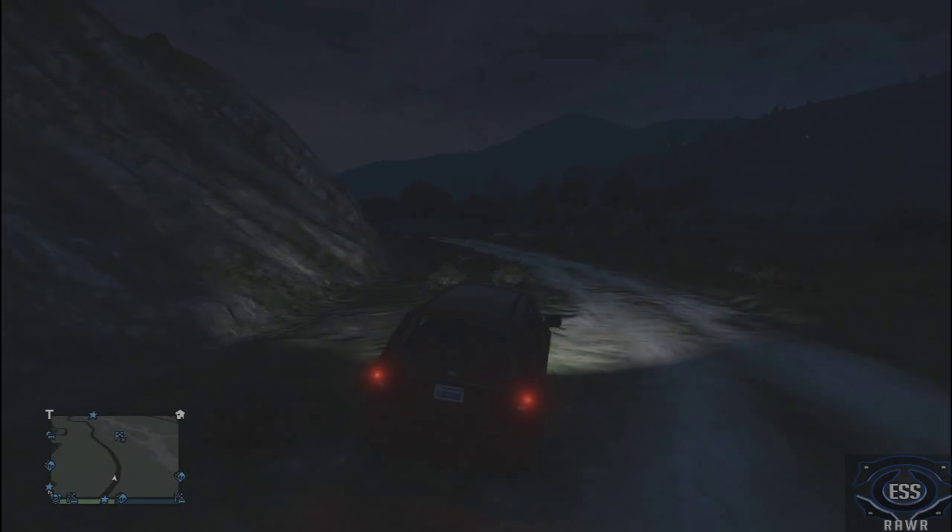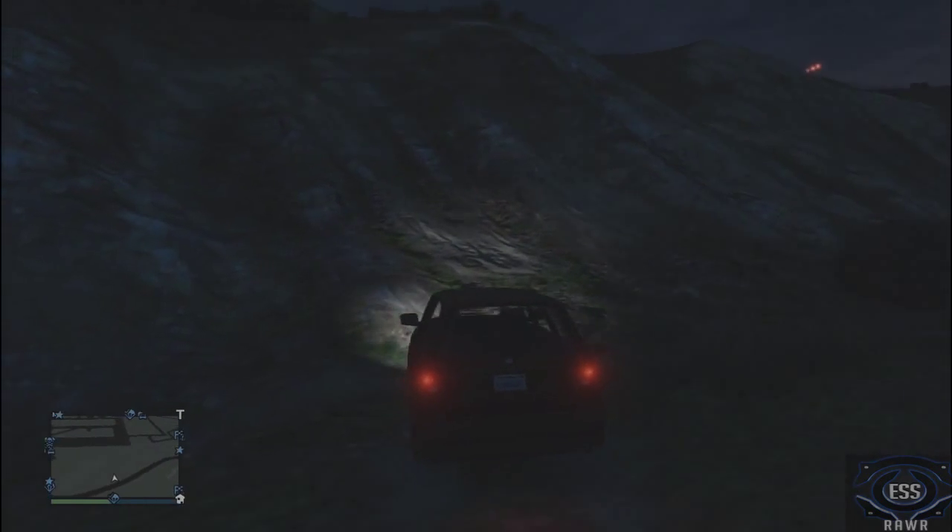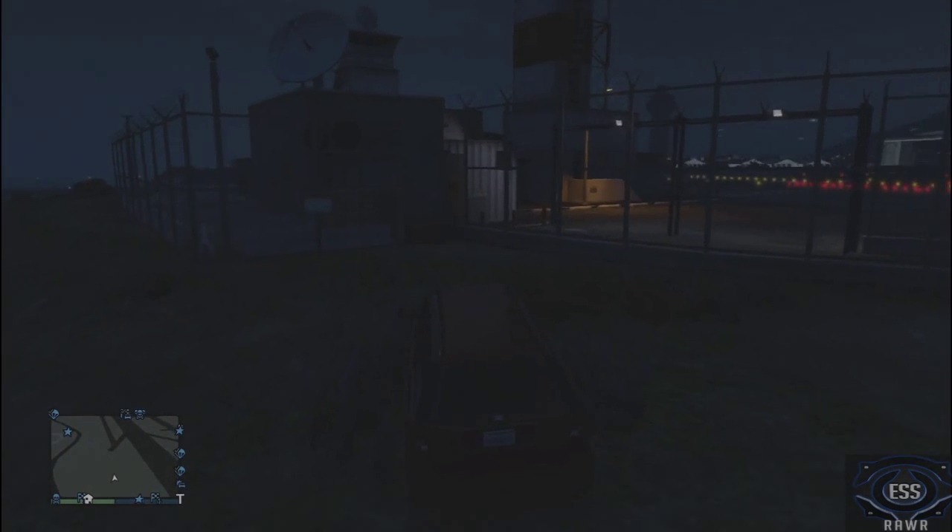What we want to do is come along to this area here — there's a watchtower up there and that's where you want to go. You want to get an SUV, a jeep, or some big car and drive up here. When you get up there, turn your lights off.